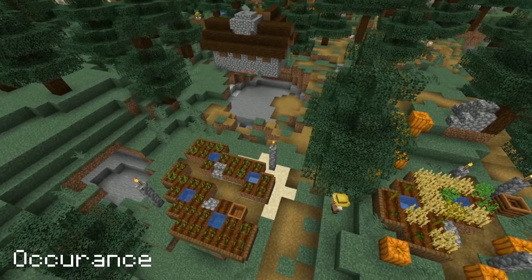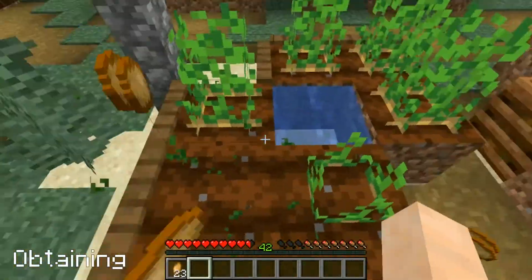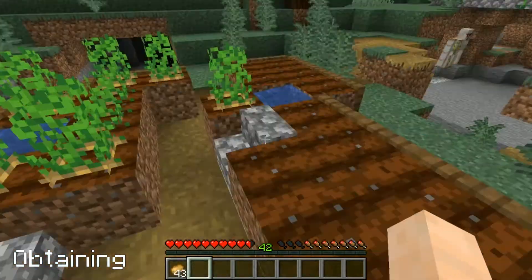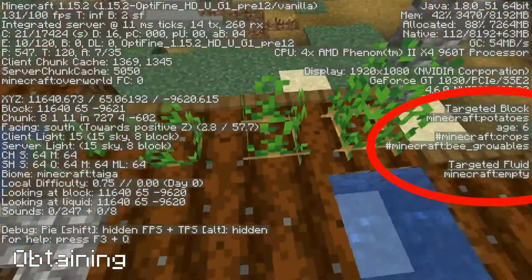Potatoes occur naturally planted in villages. Potatoes growing in farmland will yield 1 potato when aged 0-6 and 2-5 potatoes when fully mature at level 7. Only 4 stages are visible. Java players can use the F3 key to see an exact age.